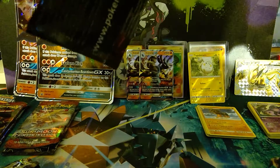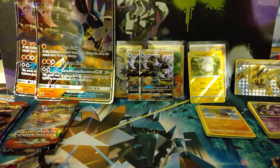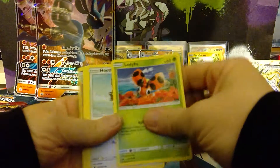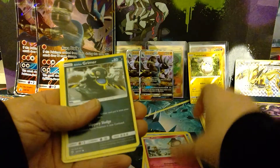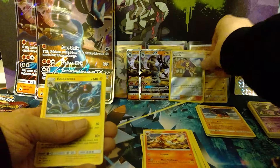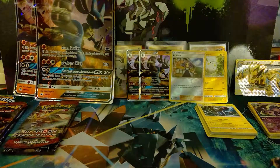Next pack of Burning Shadows. Burning Shadows Pack 2: Ledyba, Hoothoot, Alolan Vulpix, Ralts, Alolan Grimer, Lightning Energy, Dusclops, Metapod, Simisear. Reverse holo Acerola. And we have an Electross non-holo rare.